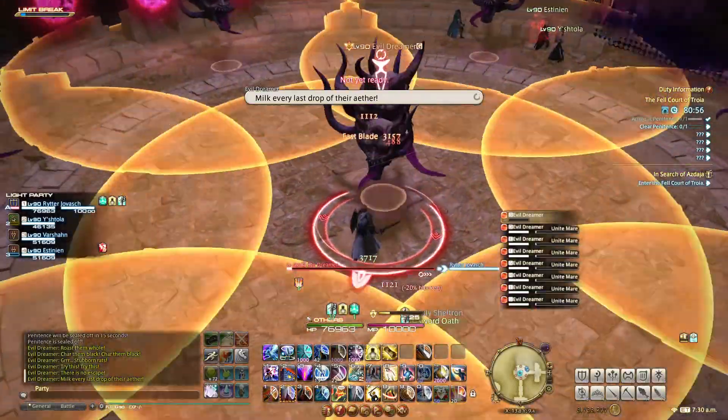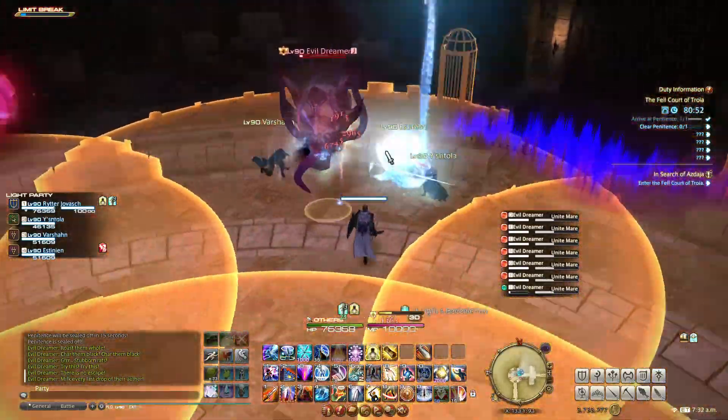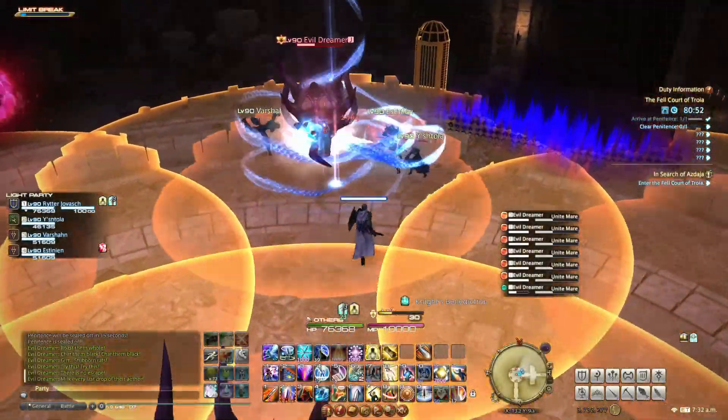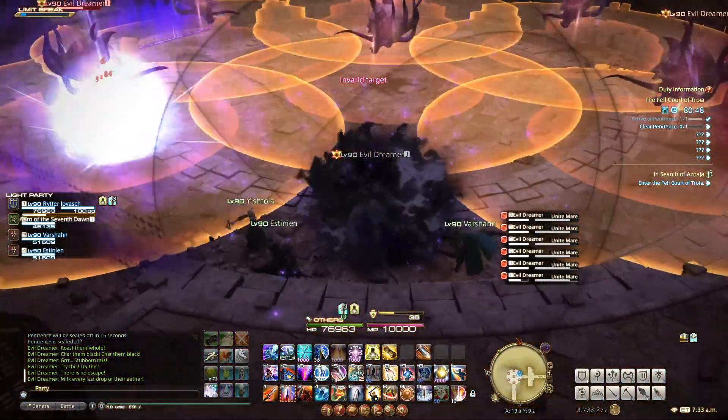Unite Mare is a cast where the boss heads put large AoE circles all over the floor, covering the entire floor. You will also see a few orbs at the same time preparing to do their line AoEs. Simply kill one of the heads around the edge to create a safe zone and wait for the others to explode and for the line AoEs to go off.